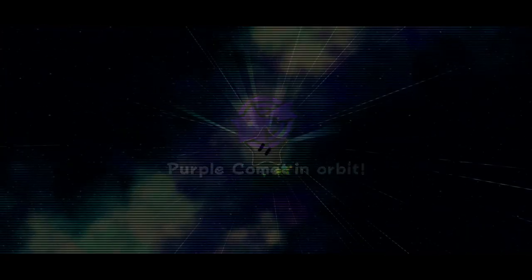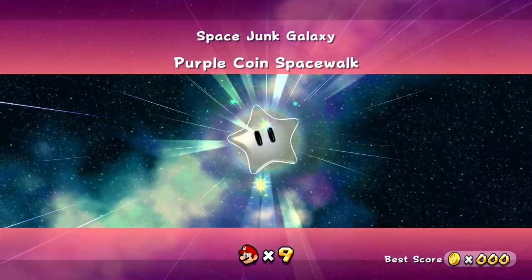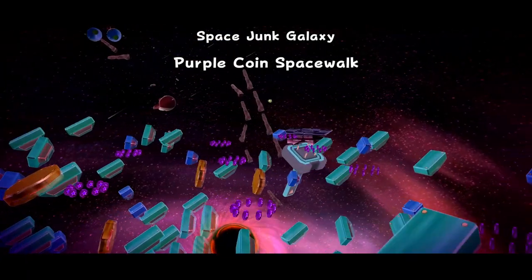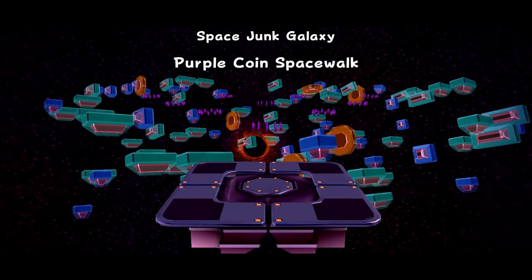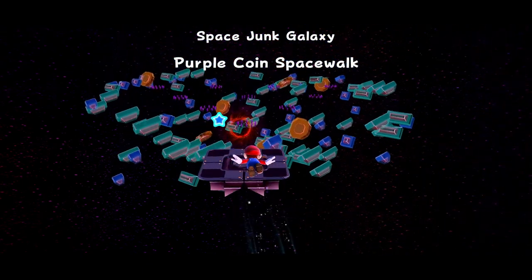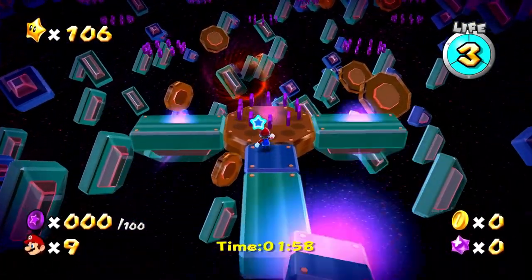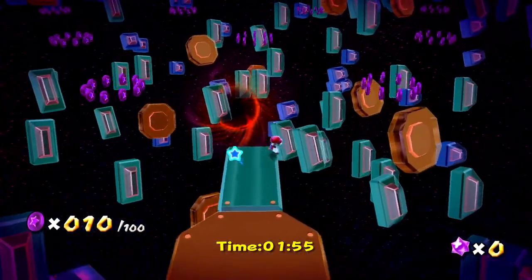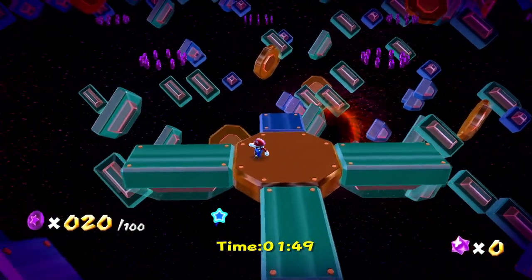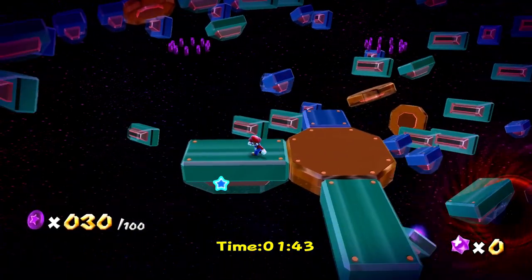Purple Coin Spacewalk. Sounds like a plan. Once we get all 15 of these purple comet stars, we'll have the full 120 stars in the game. So there are these clusters of them, and with two minutes on the clock I just run up and these platforms will appear. I can't go that way anymore, so we'll just have to maneuver this maze in a way — it can be hard to tell exactly where everything is. You have to use some intuition to get to some of them. Already up to 20 of them — each cluster gives us another 10 coins.